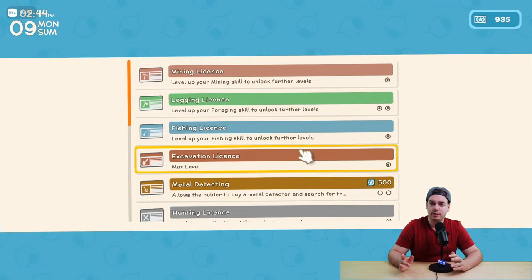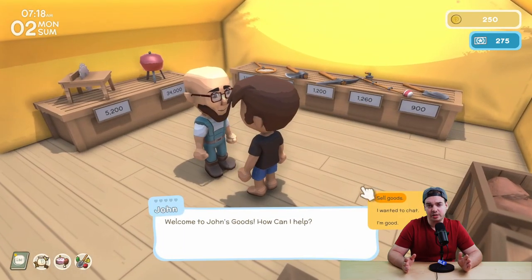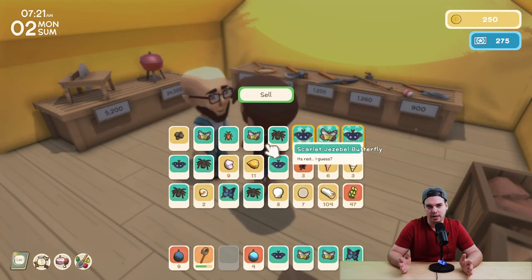If you get the permit for fishing, basically you can go to John, who is a shopkeeper, and buy a fishing rod for around 1,200. You can get that in no time.